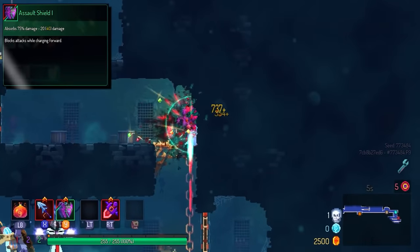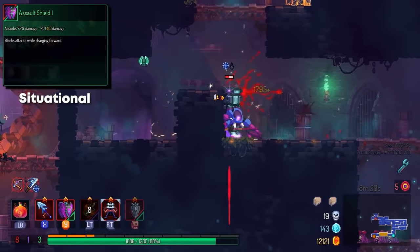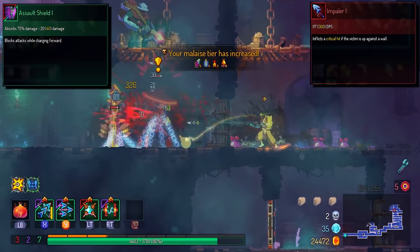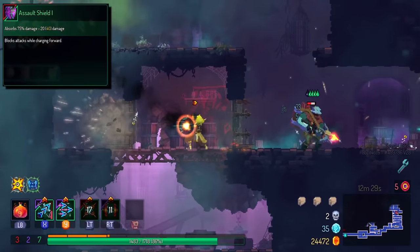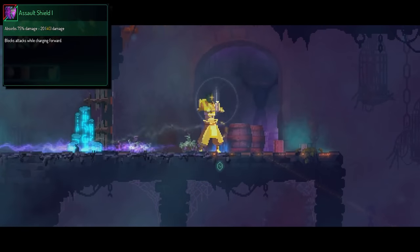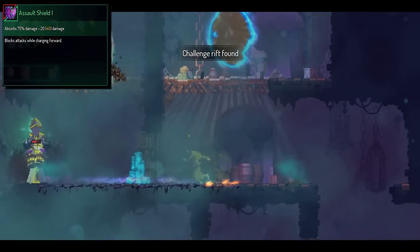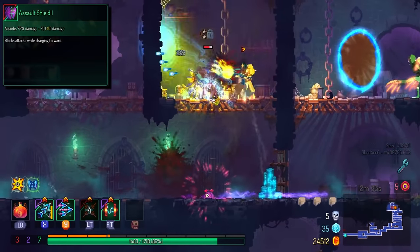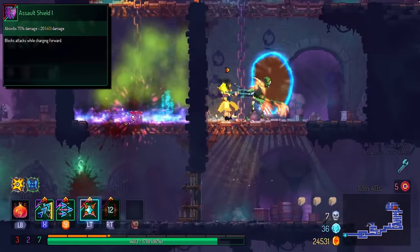Speaking of situational, next up is the Assault Shield. I did actually run this with the Impaler, and it was a very unique experience. This shield probably comes down to personal experience — some people like it and some people don't. The movement manipulation is a quirky mechanic. I personally find it a little weird to use, but when I paired it with the Impaler, I had a really good time — that build was unlike anything I've done. My recommendation is to just unlock this shield and try it out for yourself.